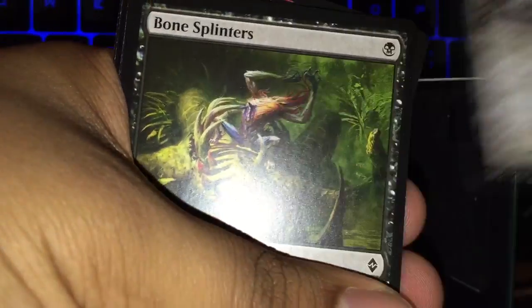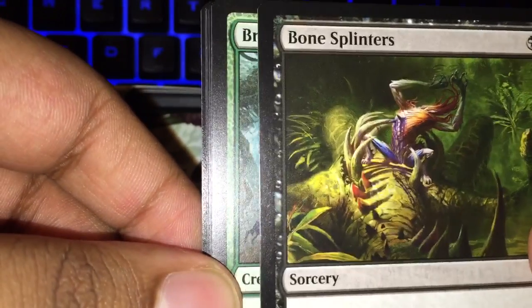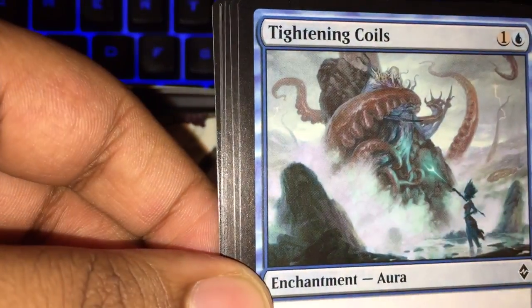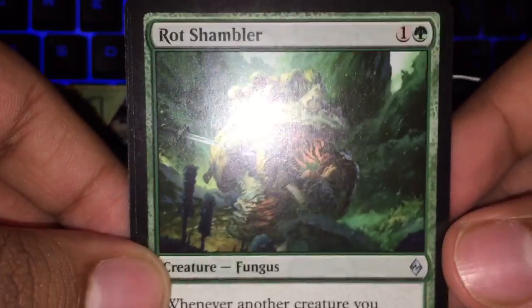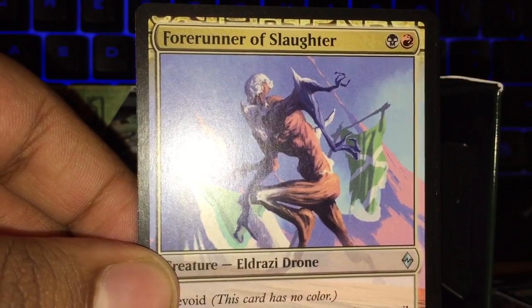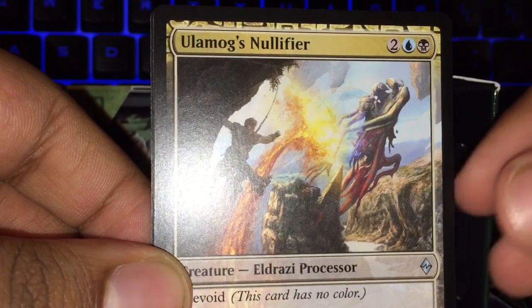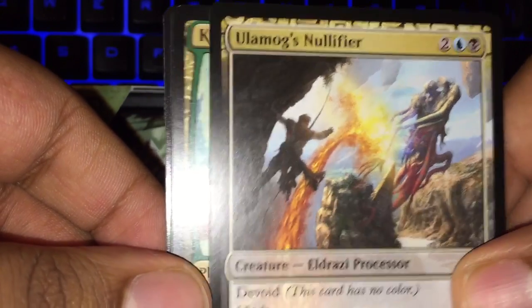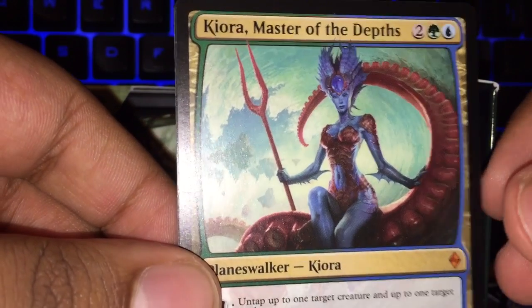Moving along — Bone Splinters, I think that's an old card with new art. We got Rot Shambler uncommon, Forerunner of Slaughter — very cool Eldrazi — I'm thinking about making an Eldrazi deck. Ulamog's Nullifier, very cool. And then our rare is — oh my goodness — Kiora, Master of the Depths! Fantastic.